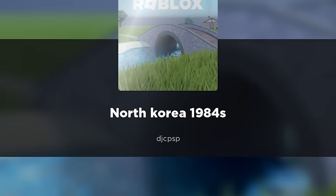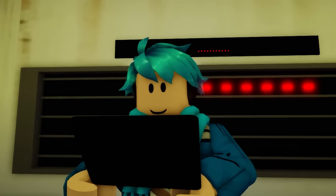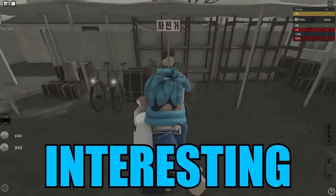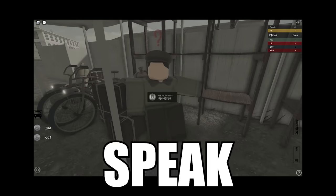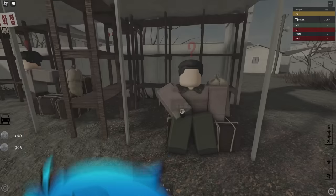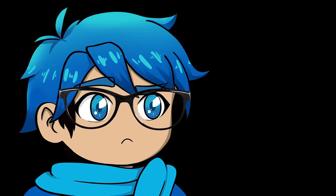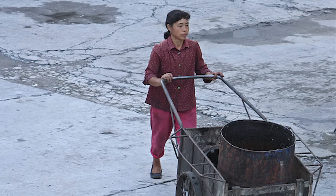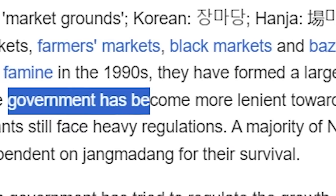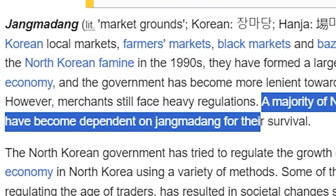Let's take a look at this game, 'North Korea 1984,' where we can see a more accurate rendition of North Korea outside of the city. Here are some of the buildings and houses — I actually like the aesthetic of this game. There are the supreme leaders up there; you always gotta have those in the markets. Are these supposed to be the black markets in North Korea? For those who don't know, since many North Korean people are incredibly poor, they're often forced to open black markets. It's incredibly illegal, but the government has become more lenient towards them because a majority of North Koreans have become dependent on them for survival.